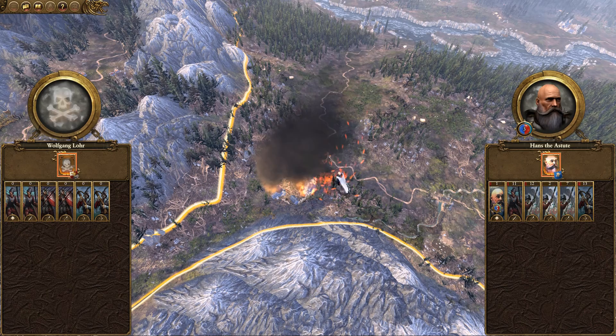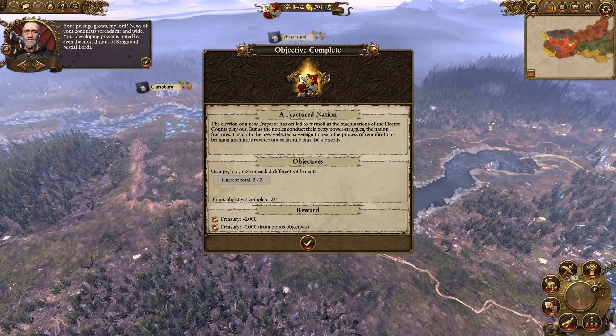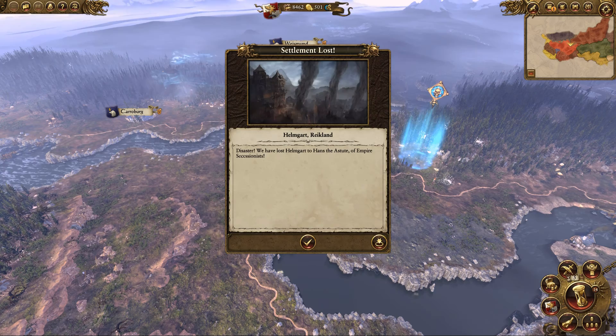Valiant defeat. Has he taken that town back? Yes — they've recaptured Helmgard. We've also somehow completed an objective and got a reward. Disaster — we have lost Helmgard to Hans the Astute of the Empire Secessionists. The fickle winds of magic have changed once again; the stronger the winds blow in a region, the faster they replenish in battles fought there, affecting how many spells can be cast.